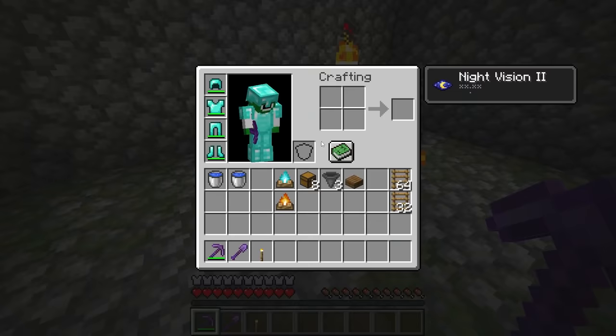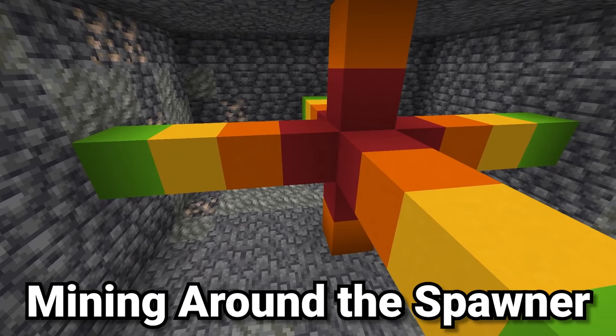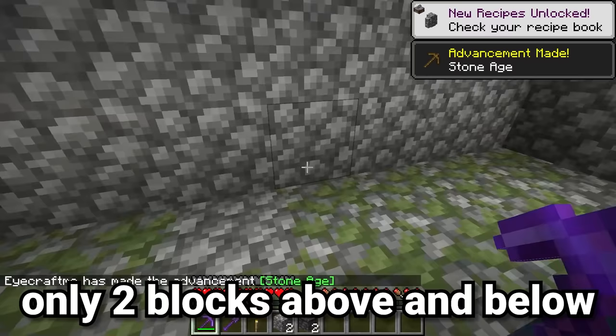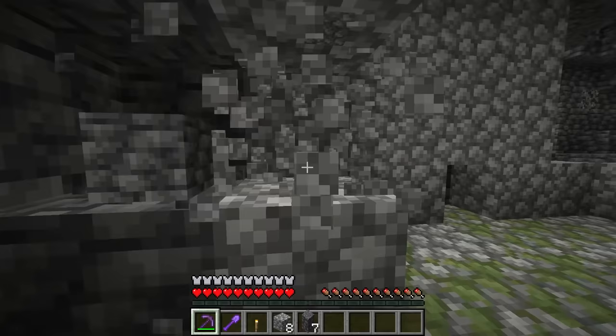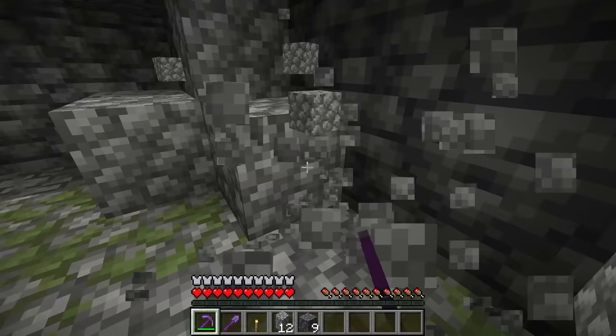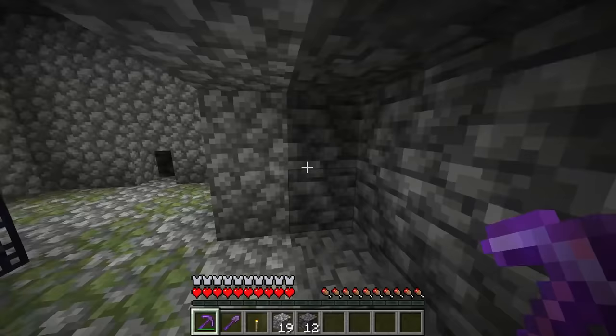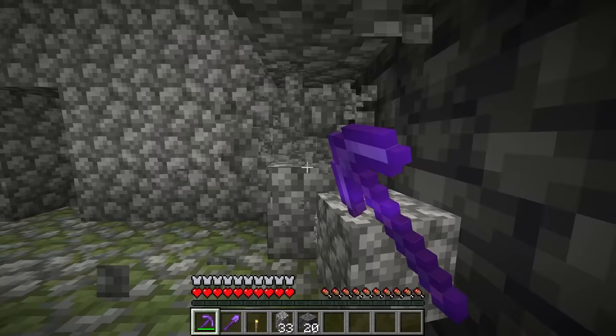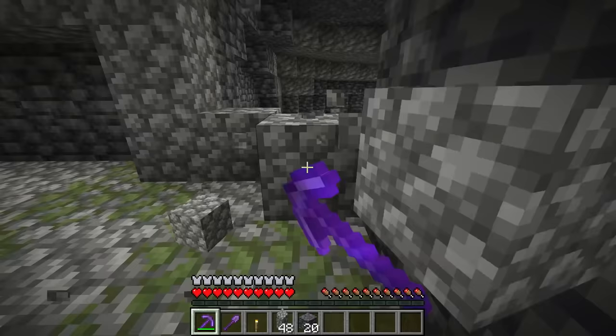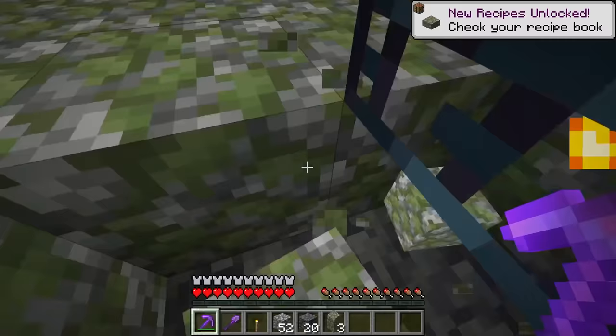The first step is to mine four blocks in every direction from the spawner — count out one, two, three, four in each direction to make a square. This utilizes the maximum spawn area. Mob spawners spawn mobs in a 9x3 radius, but for this design we mine out a 9x4 height, because skeletons and zombies are tall and could fail their spawning if there isn't enough vertical room.